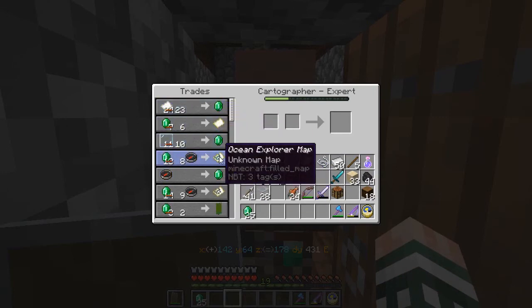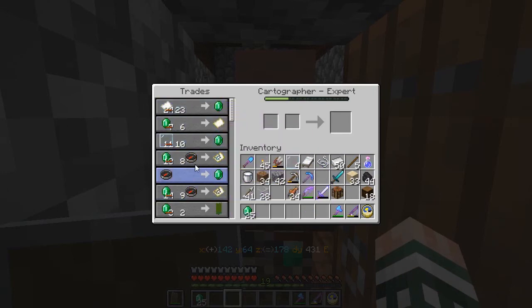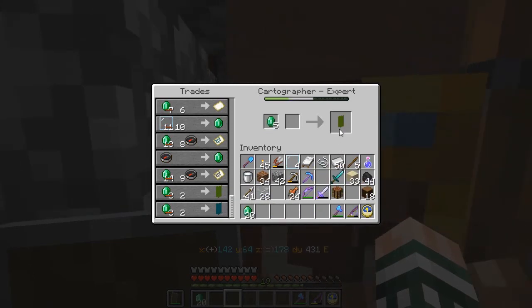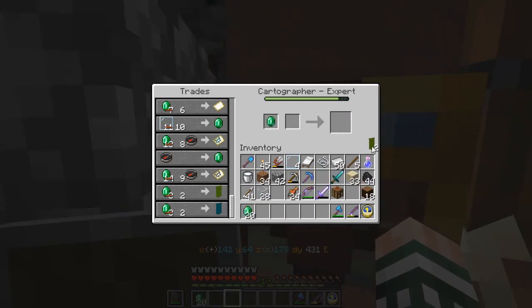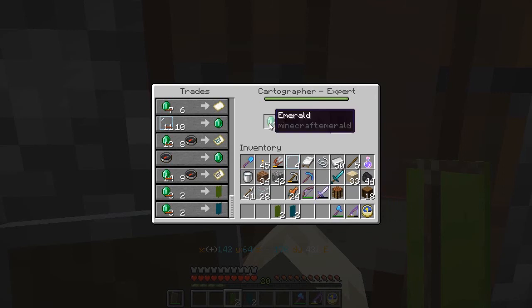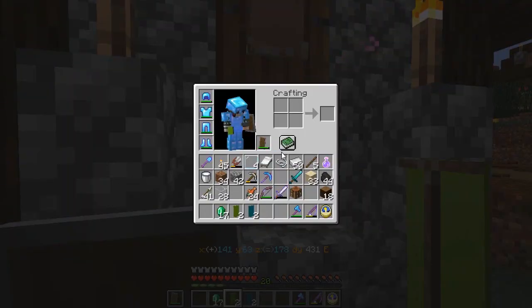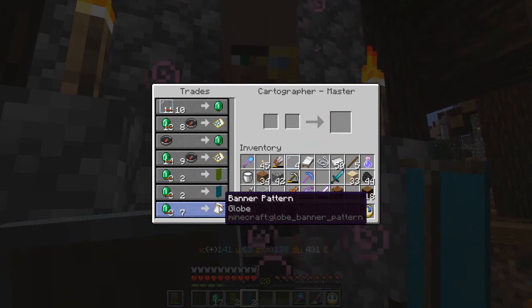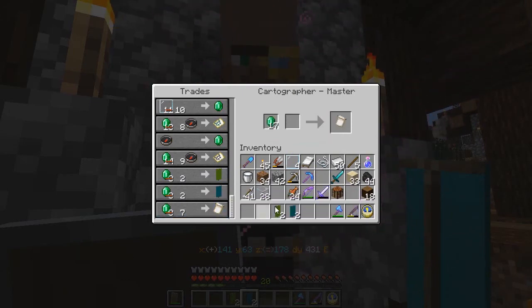I've unlocked a few things here. I've unlocked the ocean map and the woodland explorer thing, and I might as well buy some banners. I'm mainly getting these so that I will be able to unlock the next level of the trades. There you go, I think that'll do for now. Let's see what we have at the final level over there.